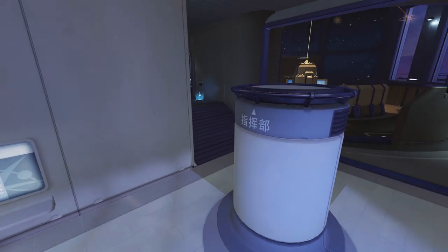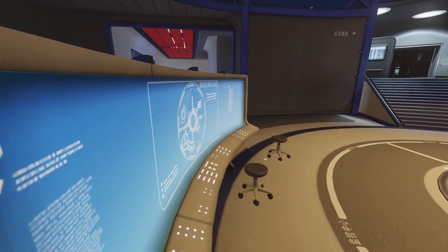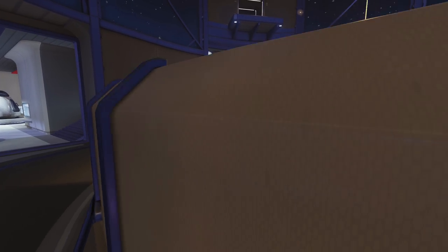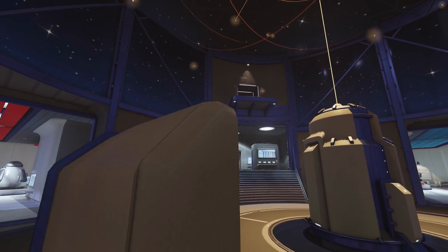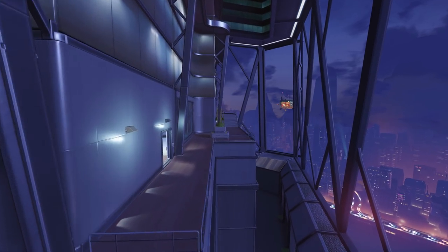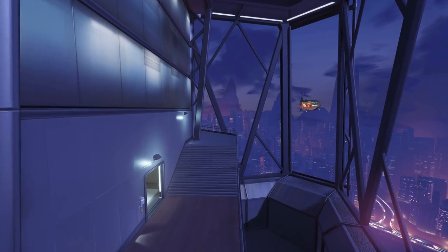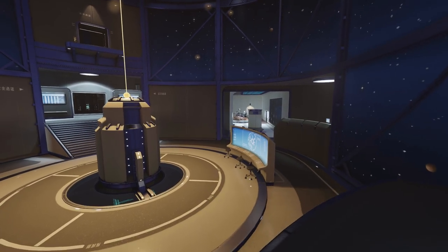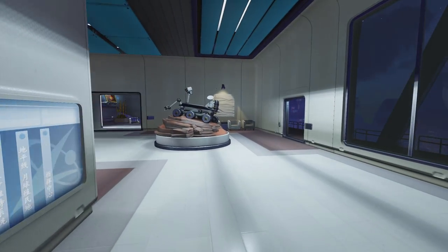Essentially, you just want to be holding good, proper angles that keep pressure on the attackers. This angle here is pretty good — you can put pressure down Long, you're safe from a push up Short, and technically safe from the high ground as well. Having gone through all of this, it's a good thing I split it into three parts. Leave your tips and strategies for Control Center in the comments below. Never forget to stay positive, and have a great day.